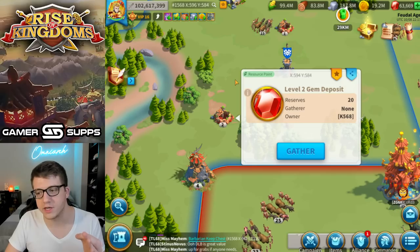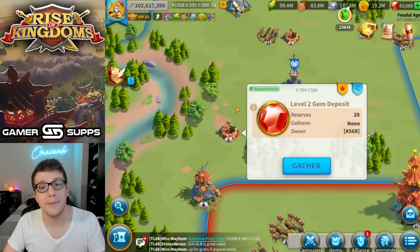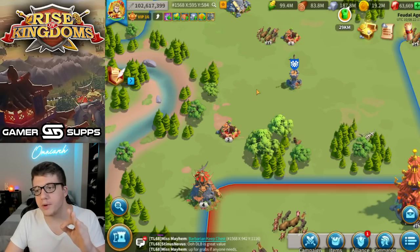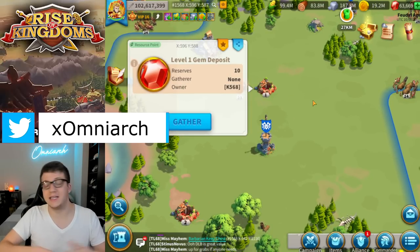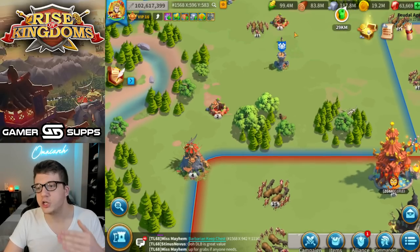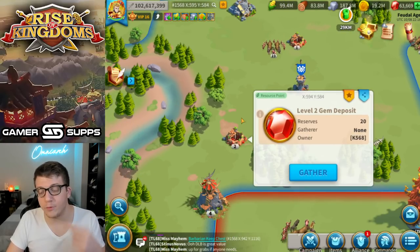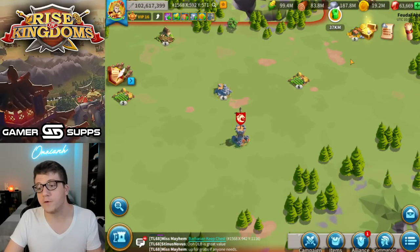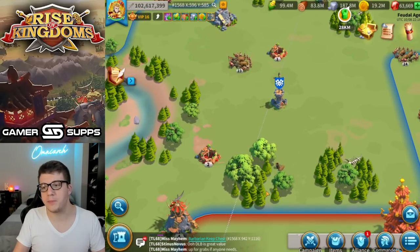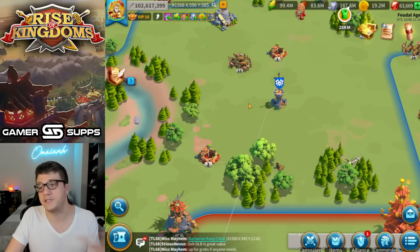For gem deposits out on the open field, remember you're gathering about one gem per minute. That means you have to be able to play the game pretty much every 10, 20, or 30 minutes, because you don't want your gatherers to go home. You're probably not going to have a ton of gem deposits just lying around your city — you'll have to travel pretty far for some of them. Ideally, you send your gatherers, and once finished, immediately send them to the next one. This depends on your kingdom — some have tons of free-to-play players competing for these gem nodes, others don't.